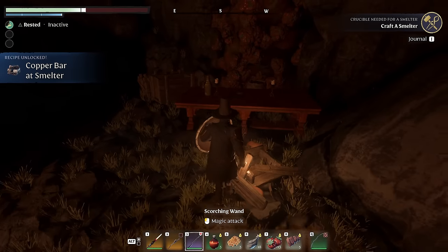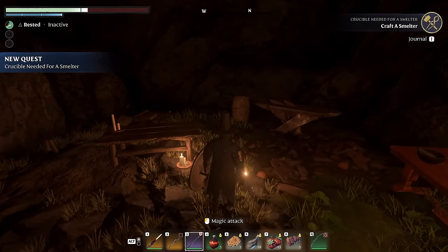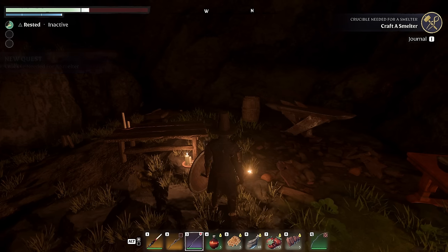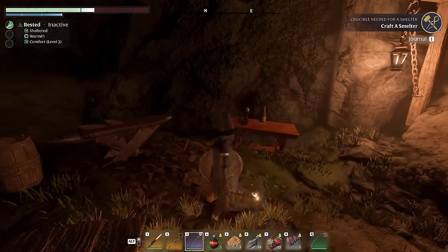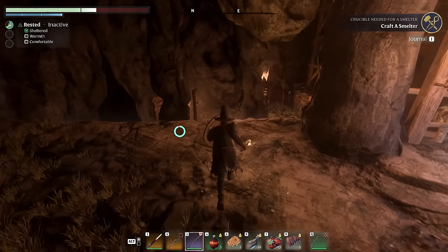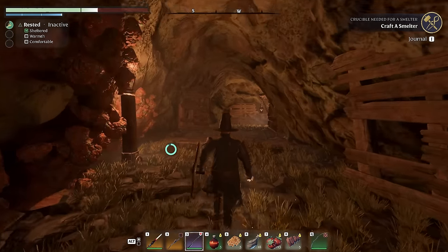New quest: Crucible needed for a smelter. The crucible was found — it needs to be crafted into a smelter at the blacksmith to unlock more recipes. So we actually have to make it into something. With that said, maybe I should head back to the house and get that crafting done.